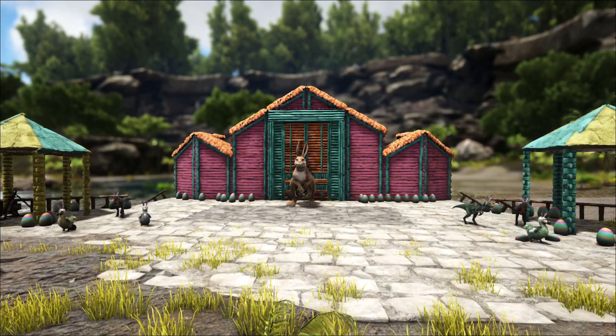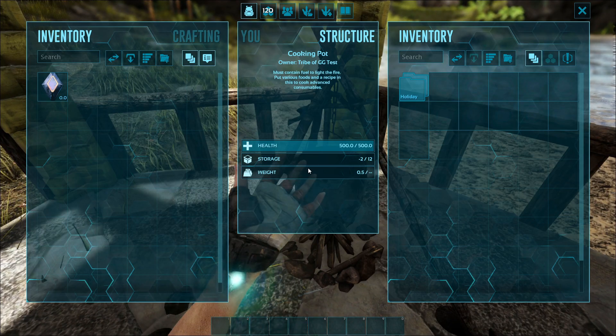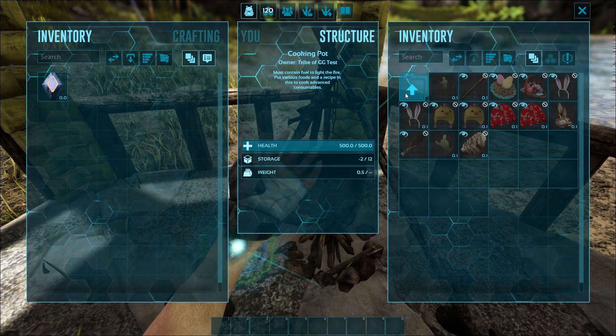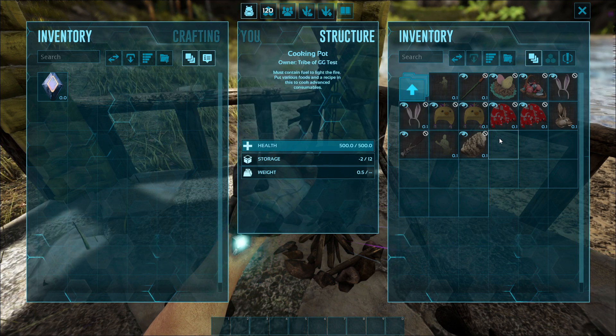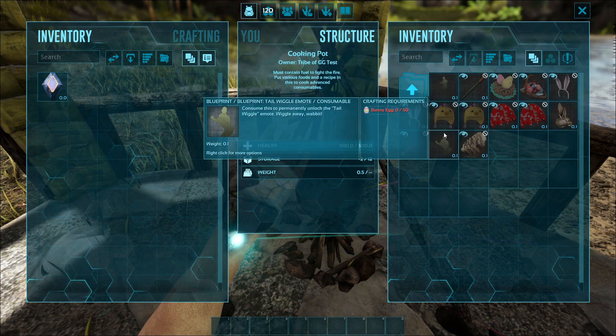But first, let's explain: how do you even start getting all the stuff? So the first step is obviously placing it on a brand new cooking pot, just like we do with every other event. There's only one thing you need to collect this season for this event, and that is Easter eggs.